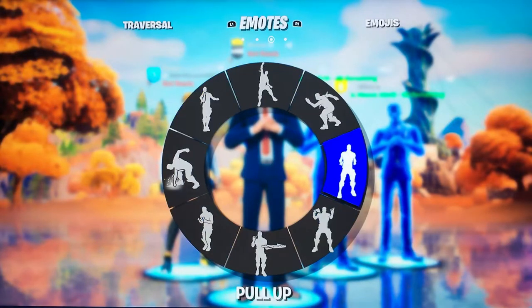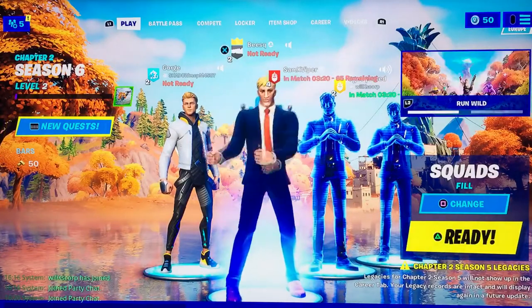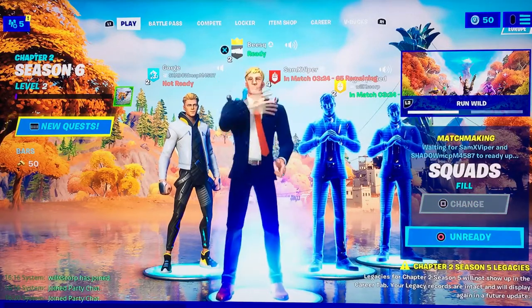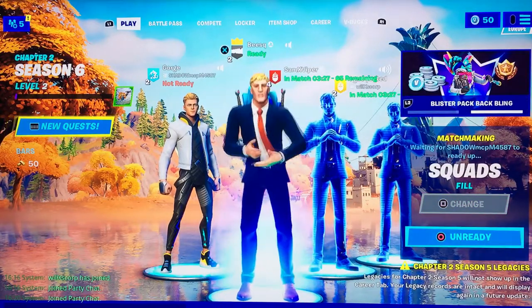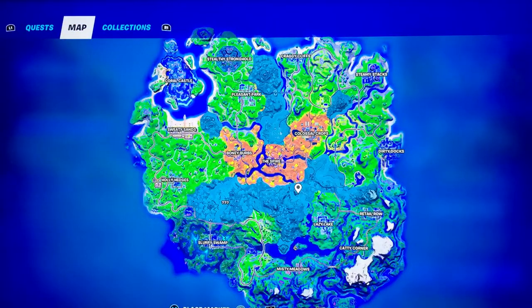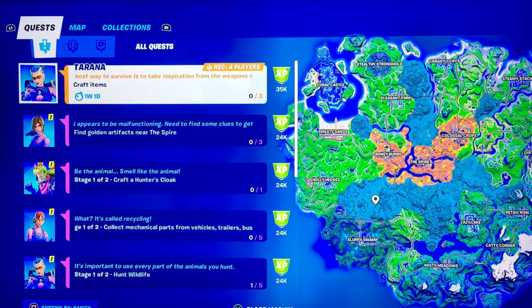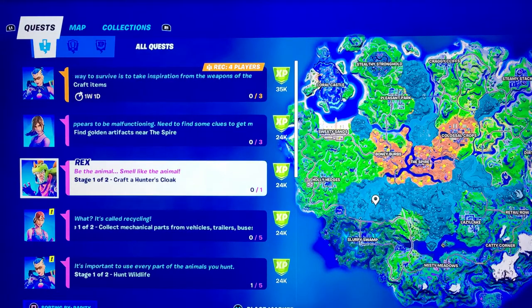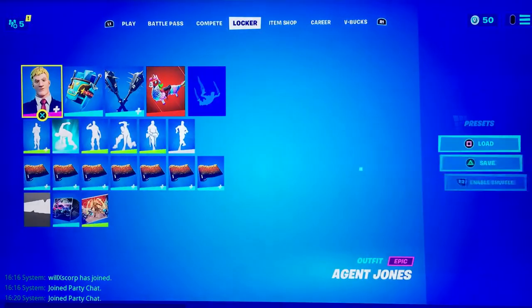Yeah let's go into another one, go back to the lobby. I'm going to Weeping Woods place. It's normal, it's normal Weeping - oh my god! It's Rex! A little NPC - one minute, I just need to change my skin.